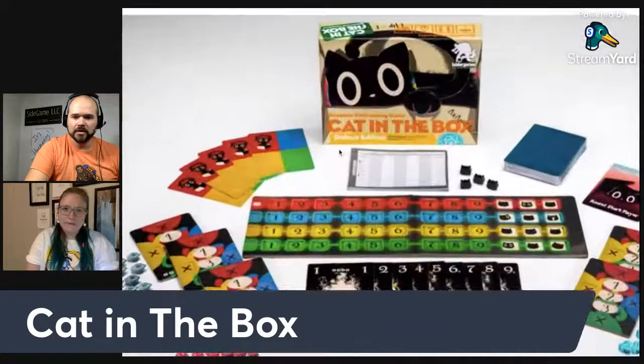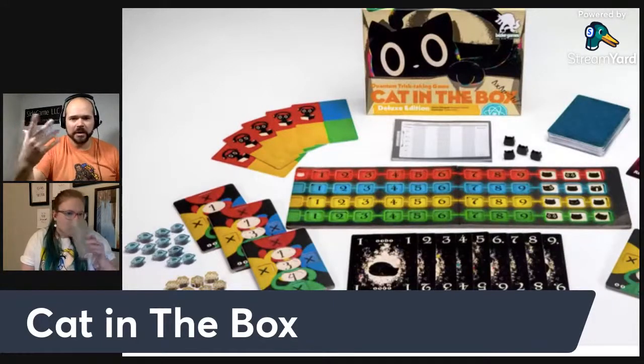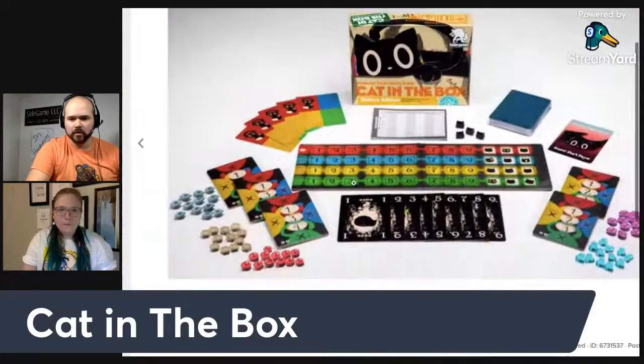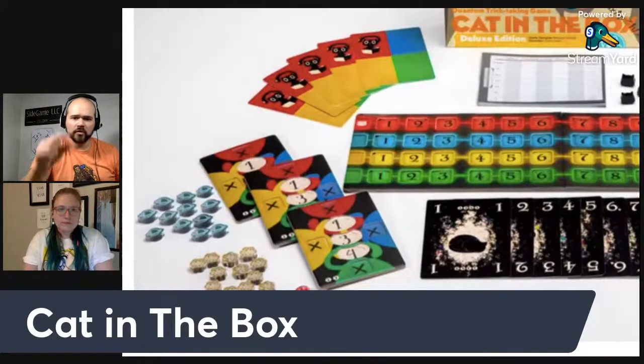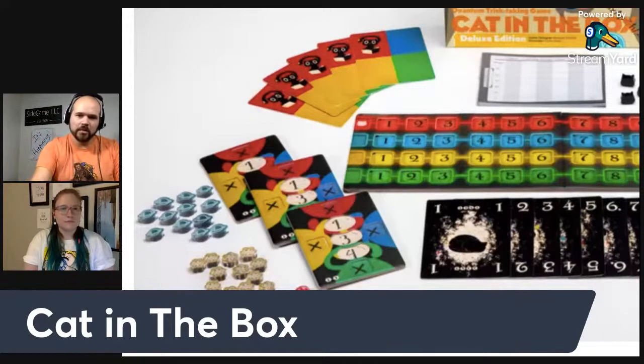The twist is that all cards in Cat in the Box are blank — they're all black — and anytime you play a card you immediately decide what color it is at that moment. It's tracked on a small board each player gets: you start with counters on spots, and every time you play a card legally you track it on the main board and the mini board. For example, if I play a six and say it's blue, I place my marker on the blue six spot, meaning nobody else can play the six blue.